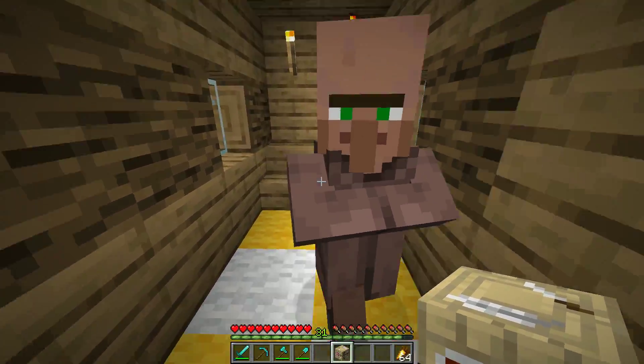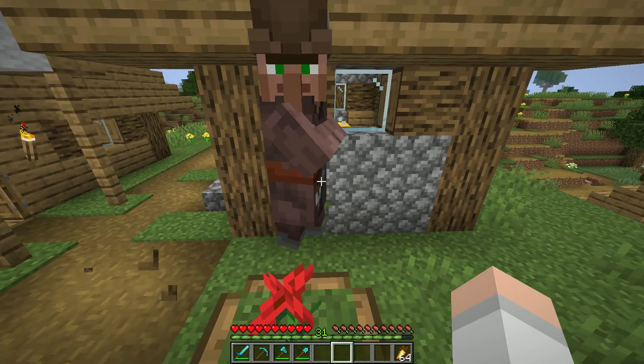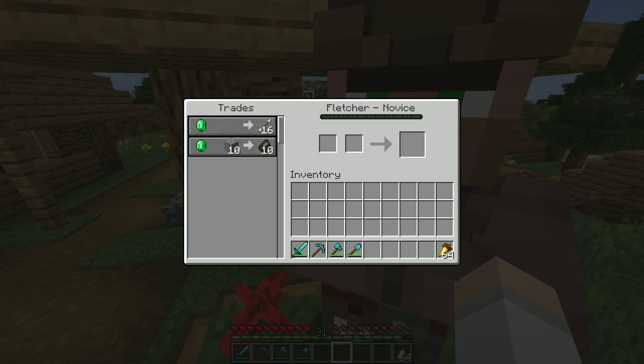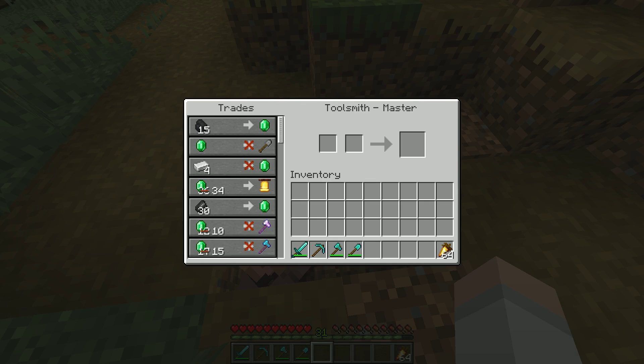And the same goes for a fletching table. If you place a fletching table nearby a villager who doesn't have a job, he'll actually become a fletcher and he'll be able to sell you arrows, flint, and eventually an enchanted crossbow or regular bow.